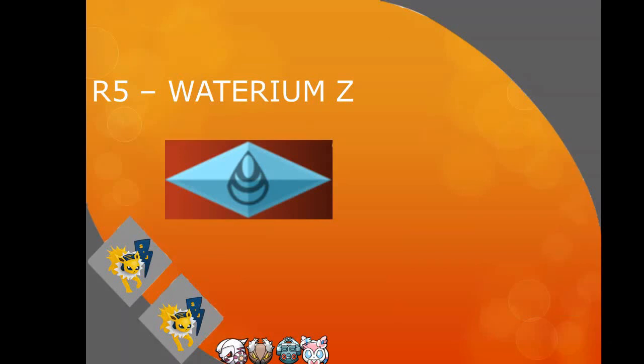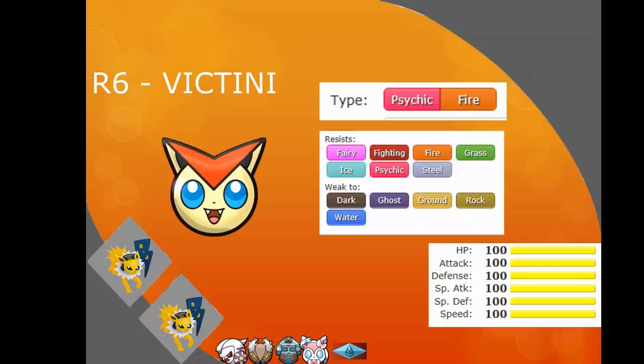Round 5, I picked Orterium Z. Z Rain Dance gives plus 1 speed, and I can Baton Pass that into whoever I want. If I don't do that, I can give the Z Crystal to Palkia, and Palkia can use it for a Z Hydro Pump. We have to draft Z Crystals in this league — we voted on it. It definitely adds some depth to the gameplay.